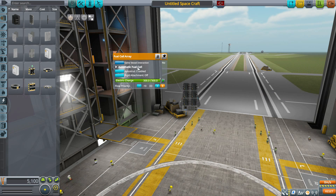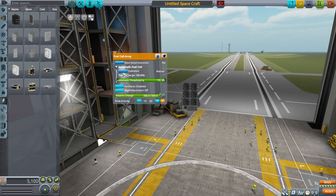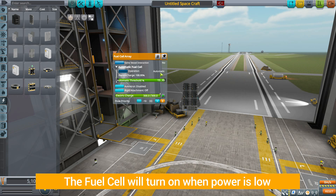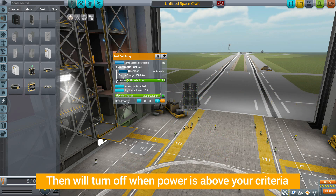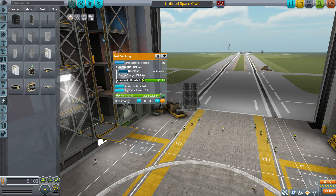You'll now notice we have this automatic fuel cell option here. And if we click that to open it up, the first thing we have is the operations button, which by default will be on manual — meaning you will have to turn this thing on or off like you always have. But if we click that, we can turn it to automatic. Now it'll automatically turn this fuel cell on and begin recharging your batteries once you hit the low end of the threshold, which by default is 15% of your electric charge, and then turn this fuel cell off when you hit 85%. But you can adjust this to whatever you want in here, and I love that.